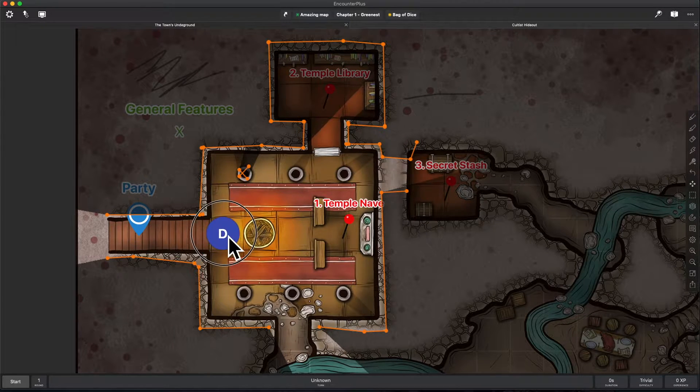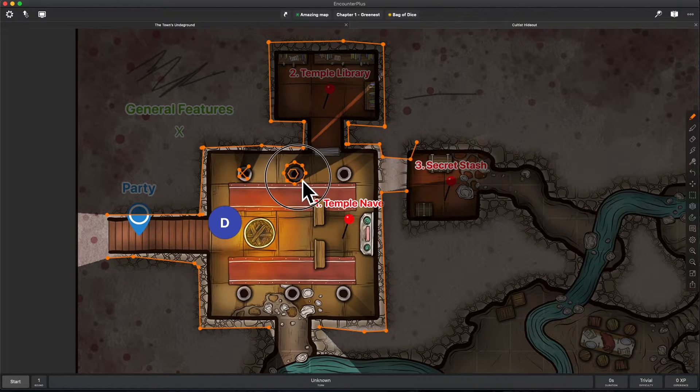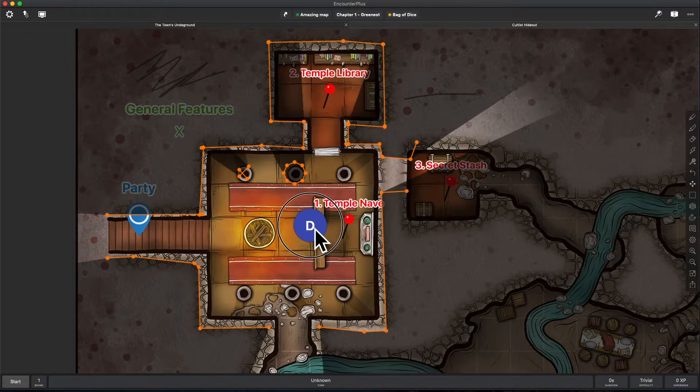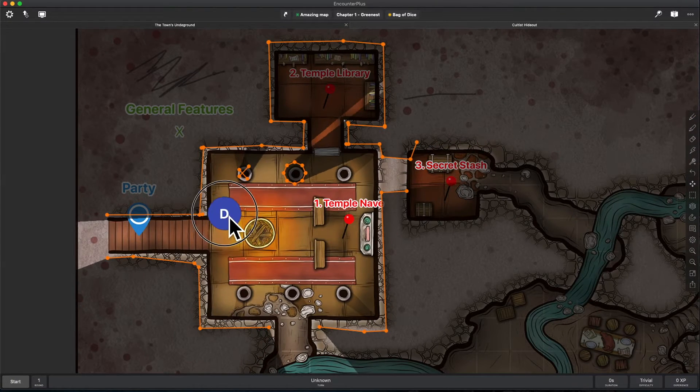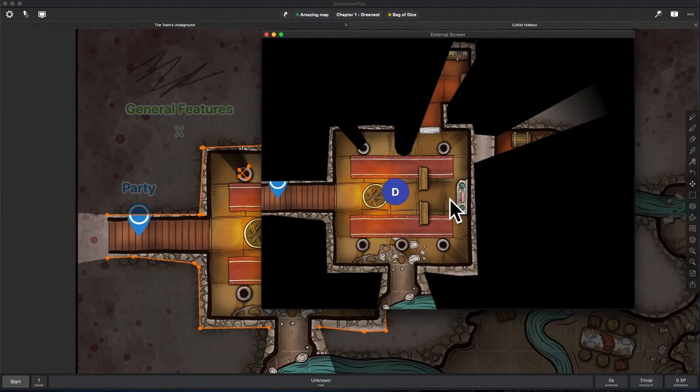I'm going to go back to my move tool. Another logical option would be to do a circle around the pillar. But if I do a circle around it, my players can't actually see what is causing that obstruction in the line of sight — it's just a black circle to them. They're not sure what it is.